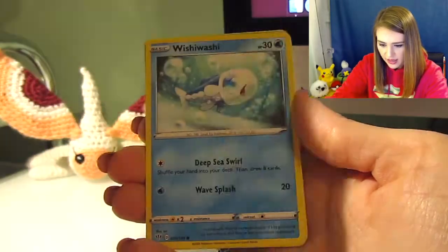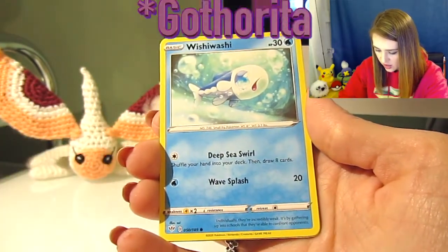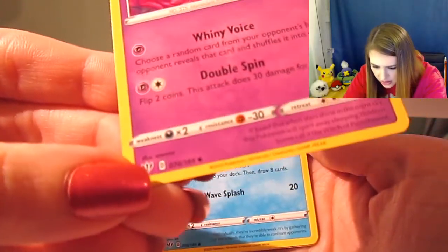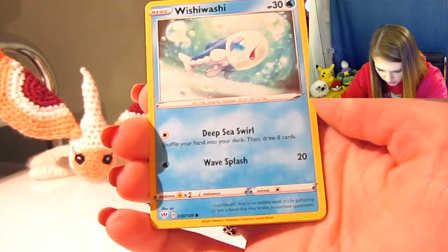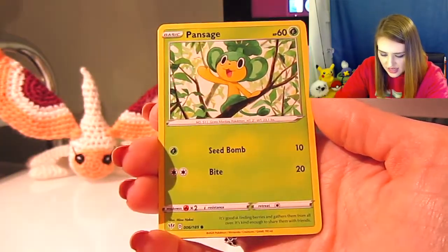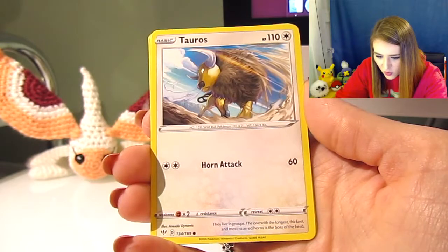So following the Whimsicott, we have a Whimsicott — okay. I was looking at the Gothita, it has this little marking down here which is a diamond, and this one has a circle, so I'm thinking that talks about the rarity — how common it is. I don't remember what's what. Then we have a Pan Sage — he is a cute little thing.